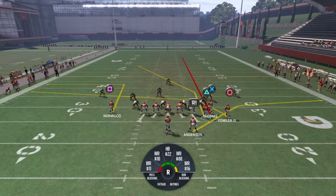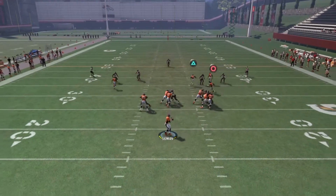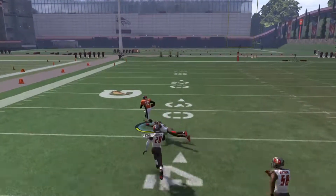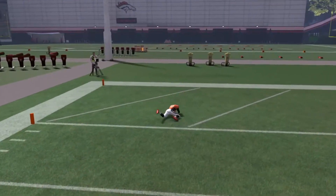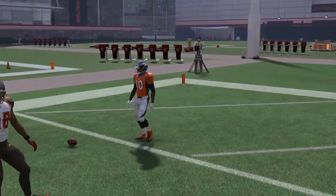Put X on the streak, put triangle on this route, motion him, block the running back — triangle goes wide open for the touchdown. It's that easy, guys. This play is money — pretty simple, two or three steps to it.